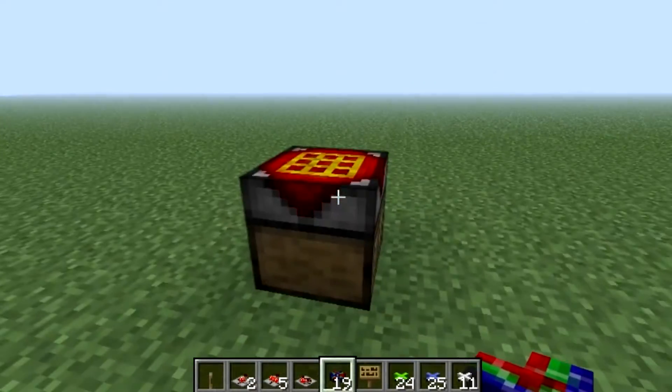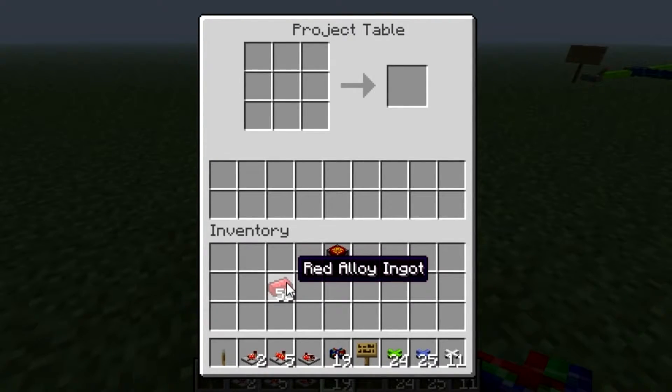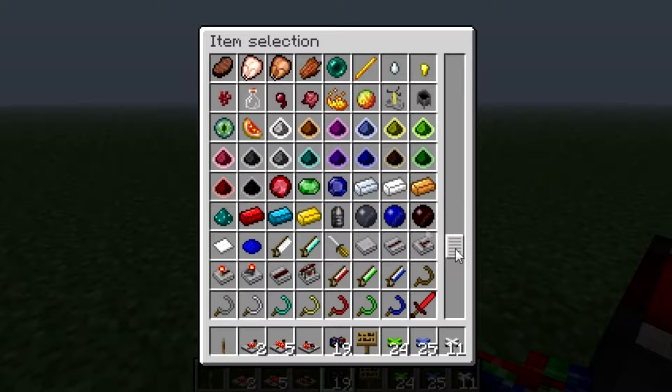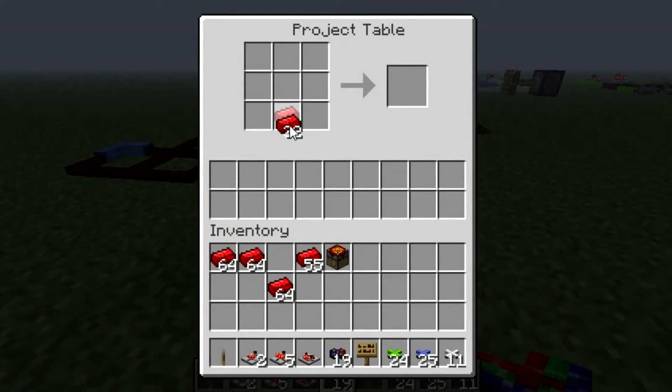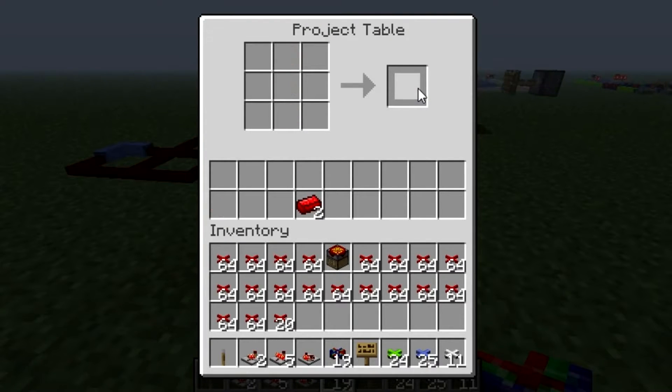Some new things that came in is the project table. This table is special. For example, you see red alloy — let's get a few more of these. What the project table does is quite amazing. If you put just three of these, it makes 12 wires. You just put it here and boom — you can make wires to fill as many slots as there are resources available. You have the resources in the slots here, which is quite awesome.